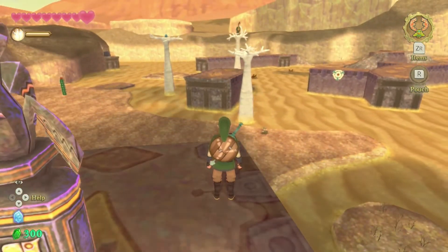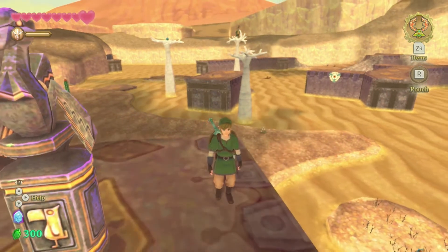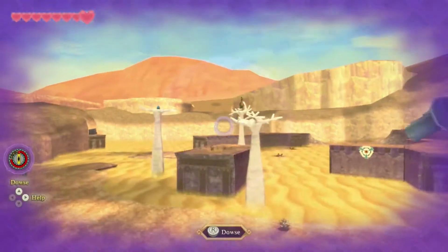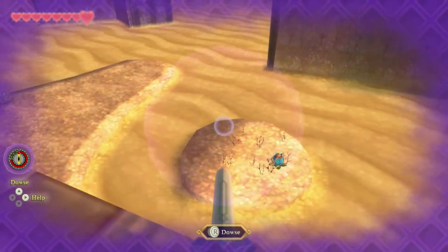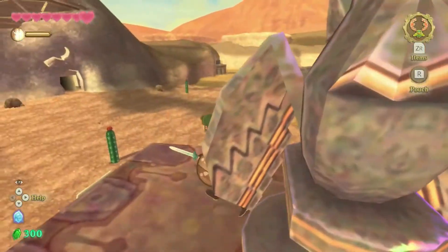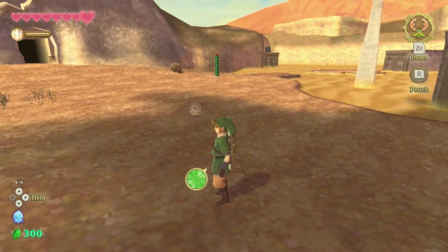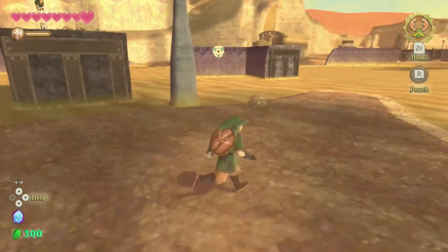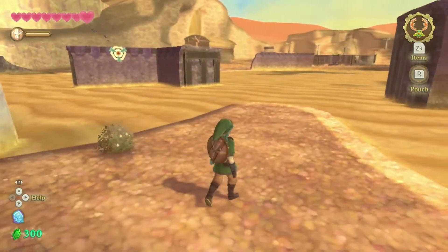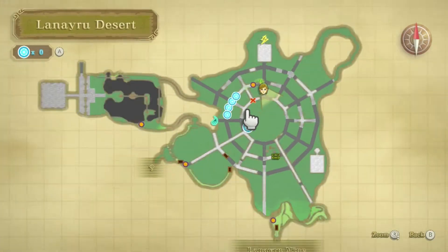Welcome back everyone to some Skyward Sword HD. We are trying to get to that building right there. There is some way to do it — I know there is, I just haven't searched it exactly. I think I looked at one video but I wasn't paying a hundred percent attention to it. When I did look at it, it looked like they were running across the sand some way, so I'm curious what this path is.